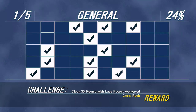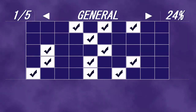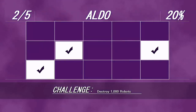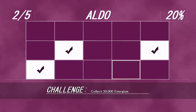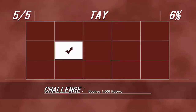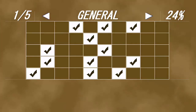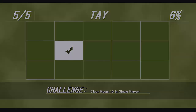If you play as Aldo, it's 'destroy 1,000 robots' and '50 trials with the score,' so I haven't done that yet. It's kind of like Smash Brothers in the way where you get this board and you've got to try to unlock it. I haven't played as Tay or Samson very much, but there's a lot to unlock here if this is your thing.